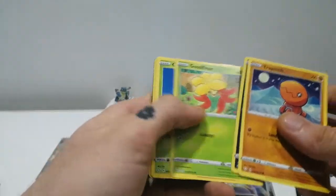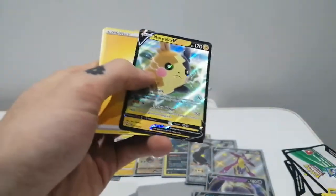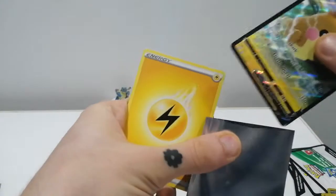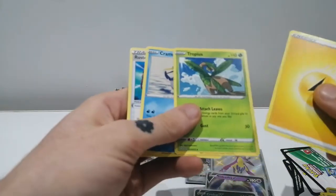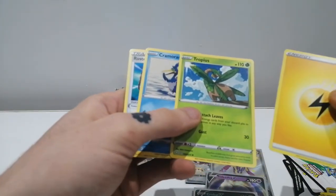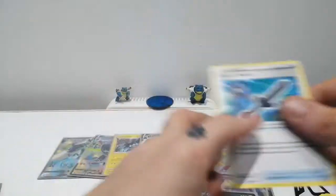Last pack: Trapinch, Kricketot, Gustafploor, Cacnea, Coffin, Decidueye, and a Morpeko V. So there was one more V — that's pretty mental actually. Lightning Energy, Tropius, Cramorant, Rusted Sword.